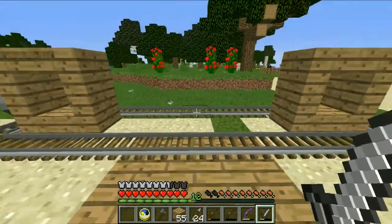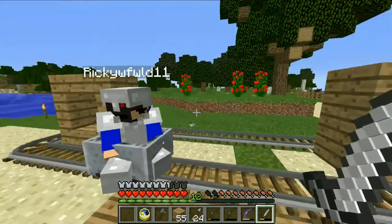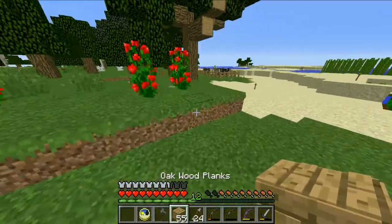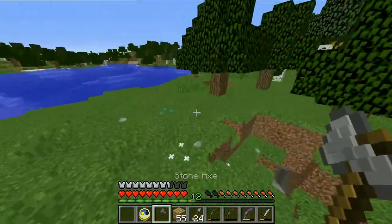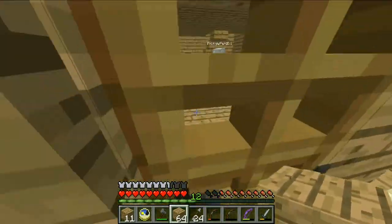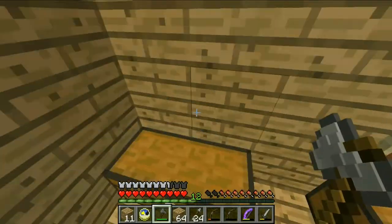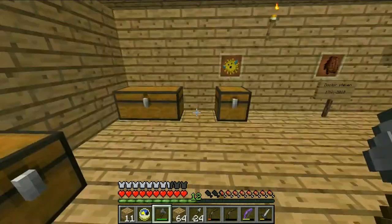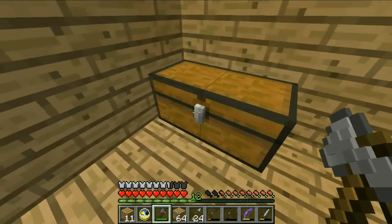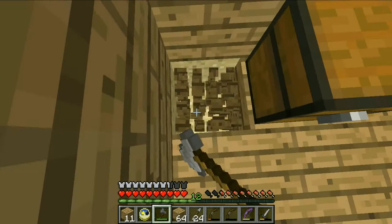Now I'm just going to chop down some trees and then build our stuff. I'll cut the tree mining because it's so boring. Okay, I just finished chopping down some trees. Now we're going to make our storage room. I'm going to do an underground storage room, so I'm just going to mine this. Let's go down.